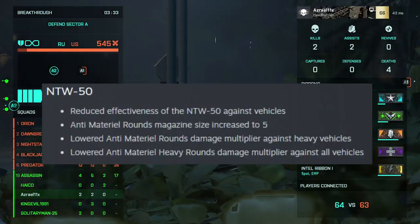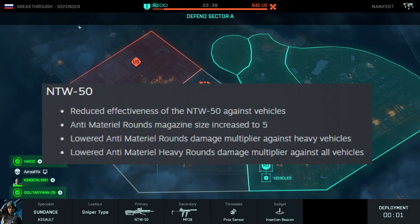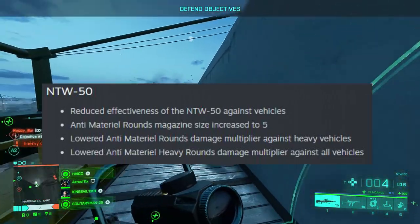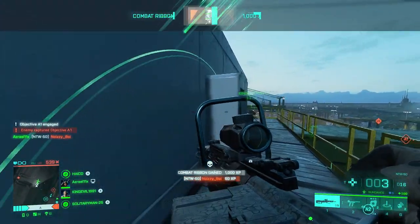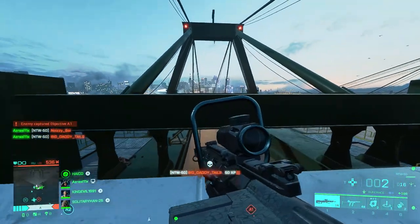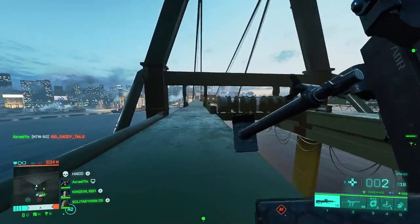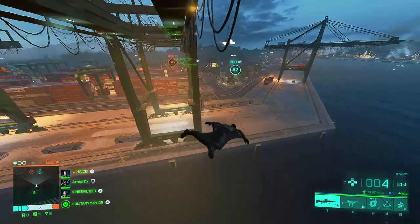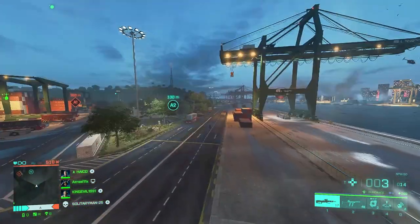They've also lowered the anti-material round's damage multiplier against heavy vehicles, and the heavy rounds damage multiplier against all vehicles in general. So at this point, I think the NTW-50 is more so just an infantry weapon — if there is a vehicle that is really low health, you can hit it once or twice and destroy it and get a couple kills in the process. Before, I didn't really think of it as just an anti-vehicle weapon; I would use it primarily against infantry, and if I saw a vehicle that was low health I'd shoot at it a couple times. So I think this change isn't necessary.